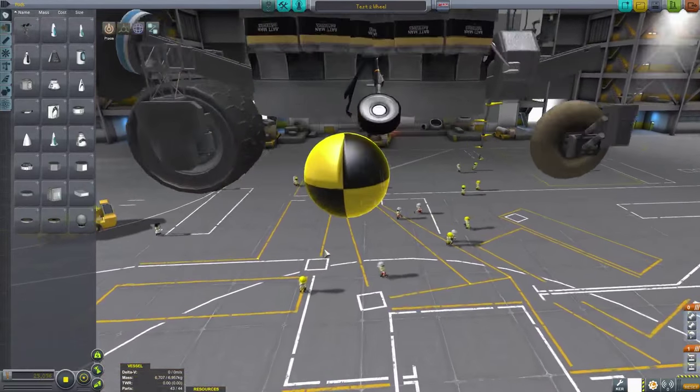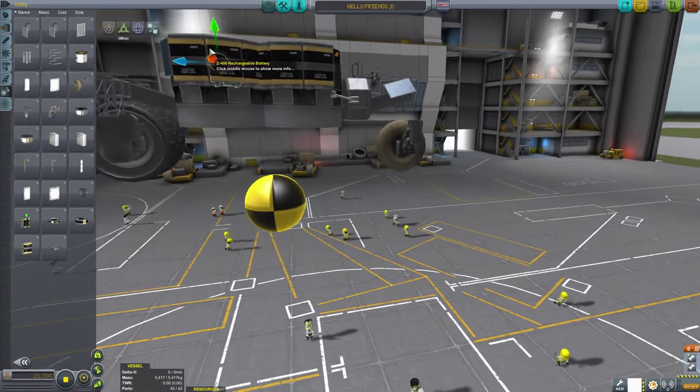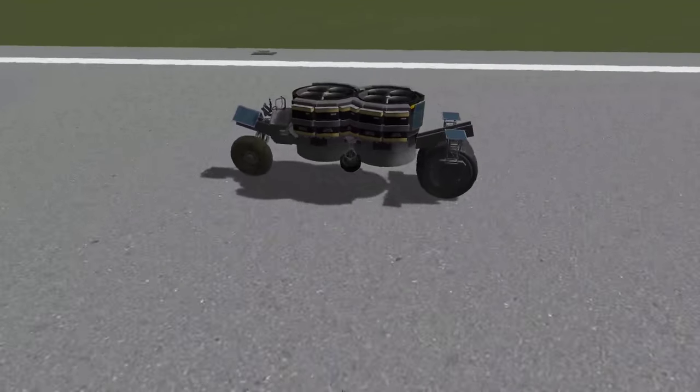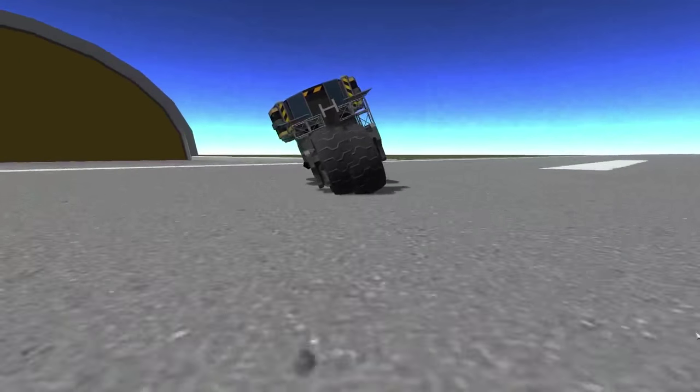This self-riding motorcycle uses the same center of mass trick shown in my last two KSP videos. Essentially, you will need to add air breathing engines until the center of mass is below the tires of the motorcycle. In practice, this will cause the motorcycle to lean into your turns and self-right as long as it has more than unity contact points.